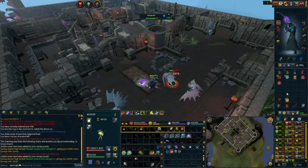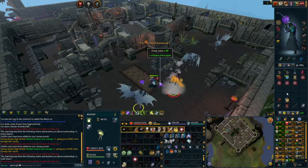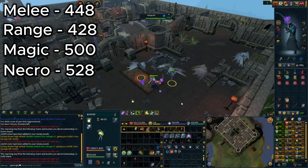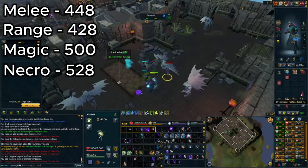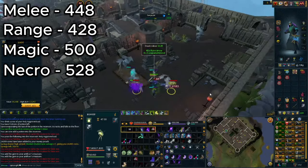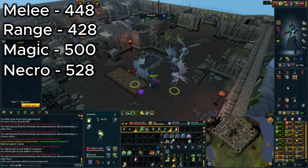Once in the room with the gargoyles, the best spot I found was at the end of the rug in the middle of the room. In this exact spot I was able to get 448 kills with melee, 428 kills with range, 500 with magic, and 528 with necromancy. All of these numbers are after spending about 20 minutes making 700 binding contracts and then 40 minutes actively killing gargoyles.